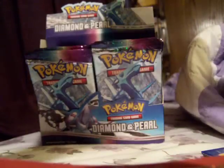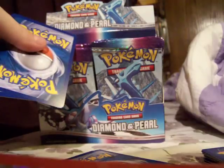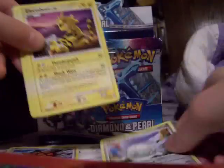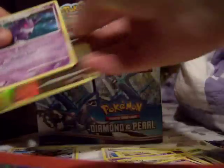Gosh dang it, I keep ripping these packs. Looks like a regular rare. So we got a Seedot, a Hoothoot — which I need — a Magnemite, a Electabuzz, a Gastly, an Energy Restore, an Elekid, an Unown D, a Medicham Rare Reverse, and a Gengar Rare. That's some nice artwork on that Gengar. That's nice. Awesome.